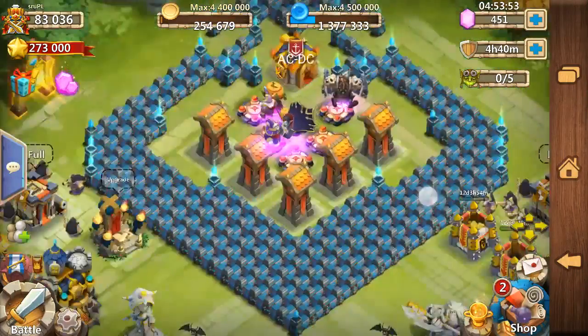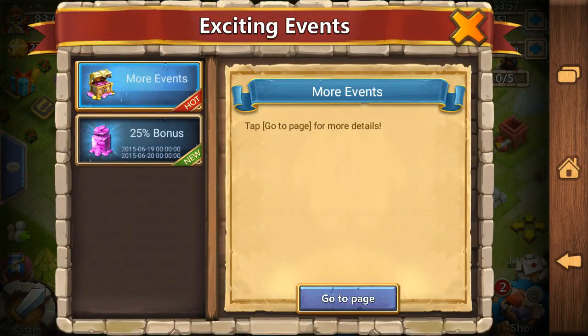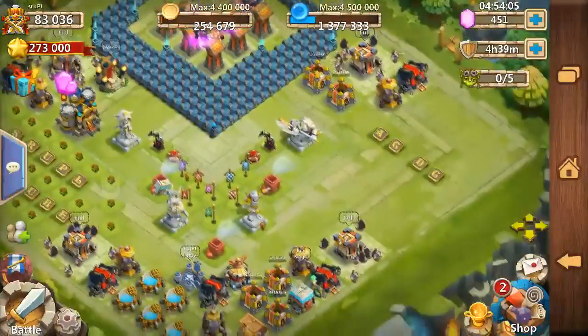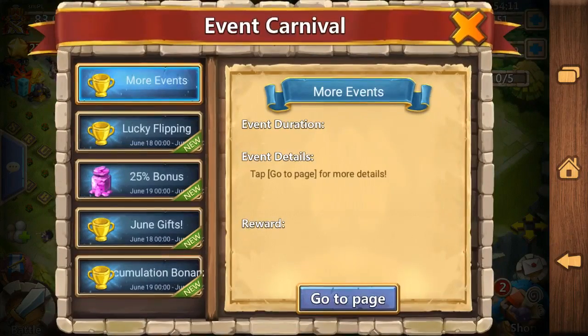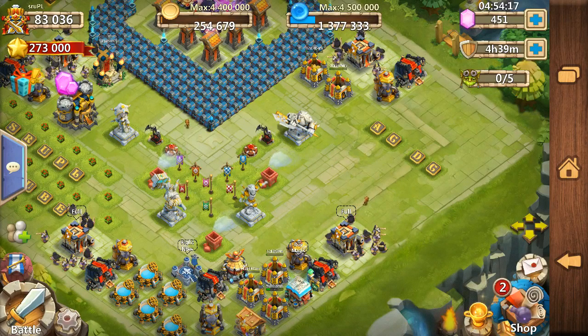The most annoying thing is that new gem icon. Seriously, why do we need that icon? It's annoying — it's another thing covering our screen that is just disturbing. Like we don't already have a button for gems, we don't already have a more events button, and it doesn't pop up when you open the game with the events screen. Why add more stuff? It's getting more annoying.